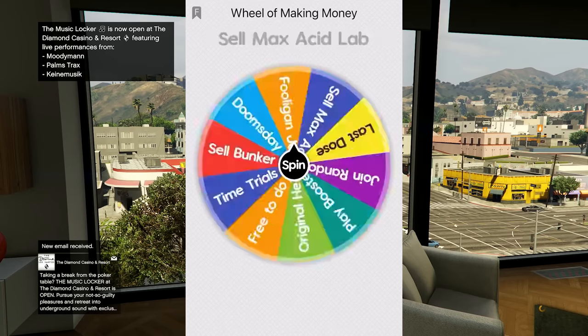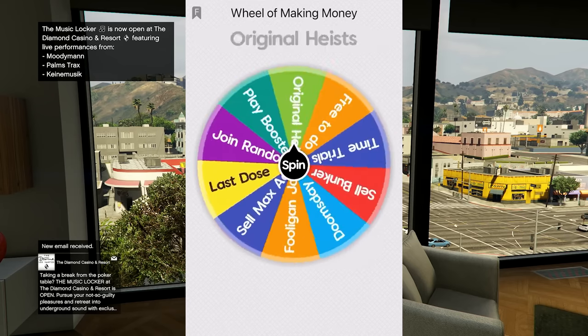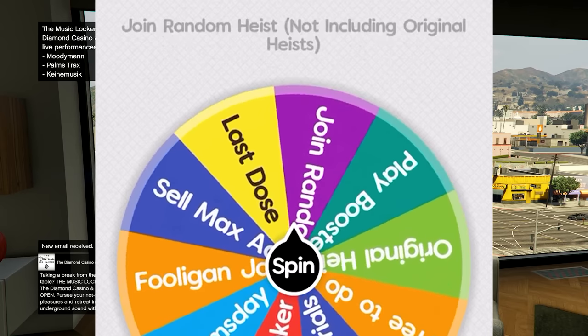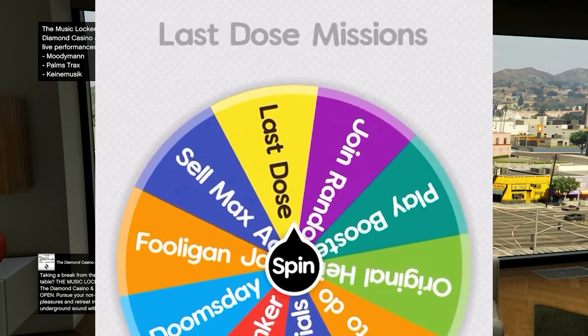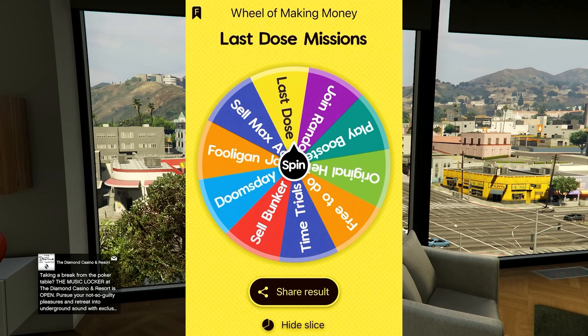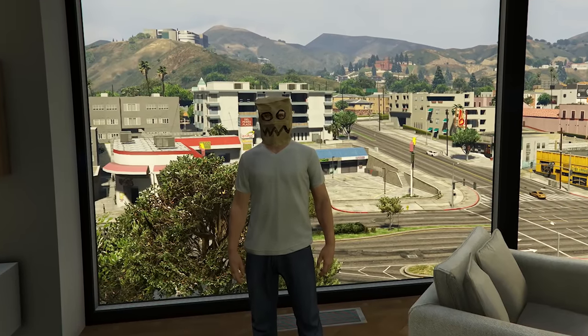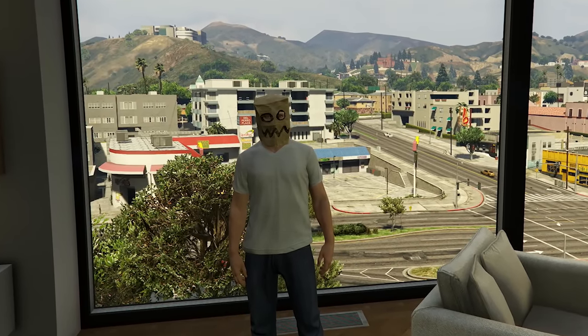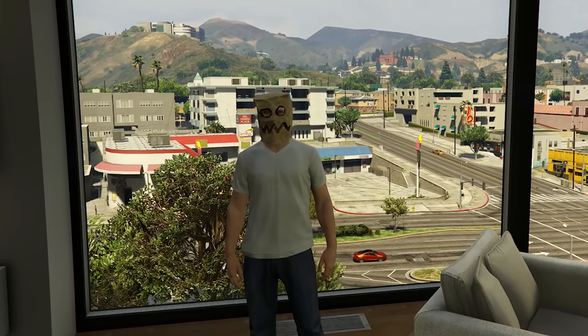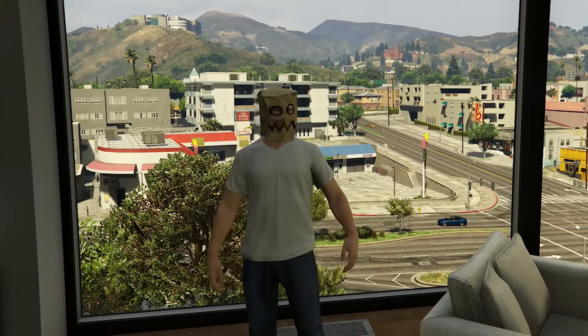What else do we have to do to make money? It looks like we're doing the Last Dose missions. So today is basically a DAX episode — four full Against jobs and the Last Dose missions. But first I have to go to Ammu-Nation and try to find a throwable weapon I can actually purchase.